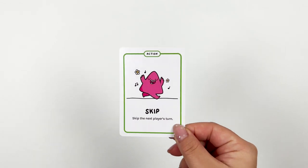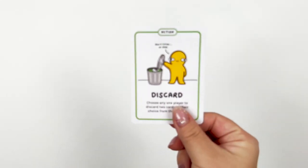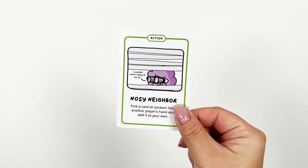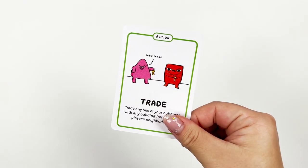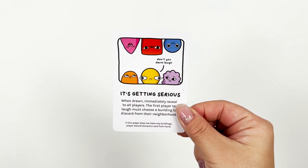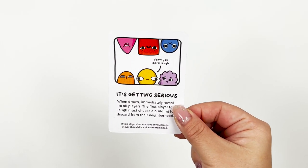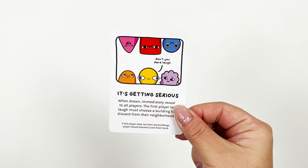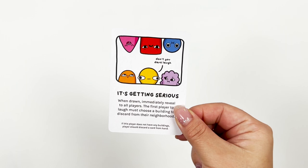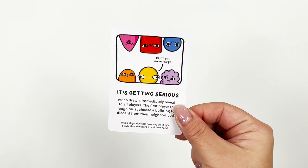We have a few other action cards to spice up the game. You can skip the next player's turn. You can make someone discard two cards from their hand. You can be nosy and pick a random card from someone's hand and add it to your own. You can steal a building including Protect cards. You can trade any card in your neighborhood with another player's. And lastly, the It's Getting Serious card — when drawn, you have to immediately reveal this card to all players. The first player to laugh must choose a building to discard from their neighborhood. If this player does not have anything in their neighborhood, they should discard a card from their hand.